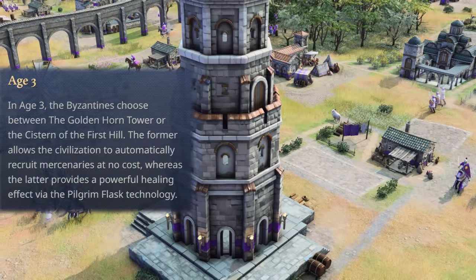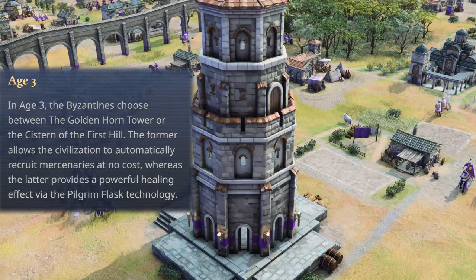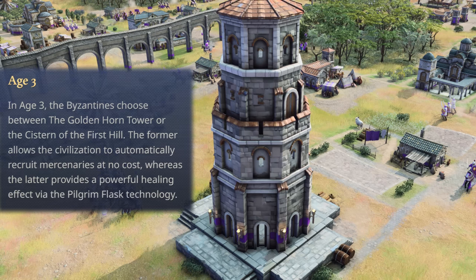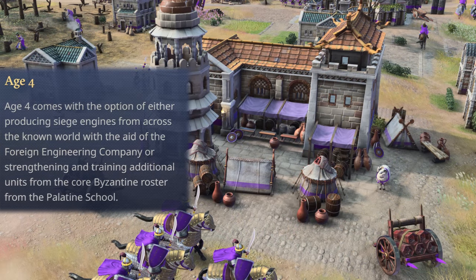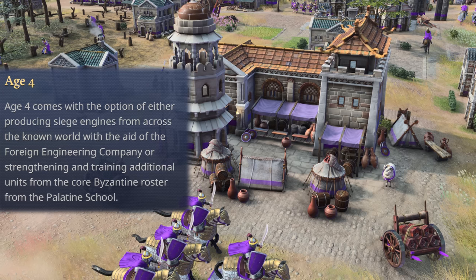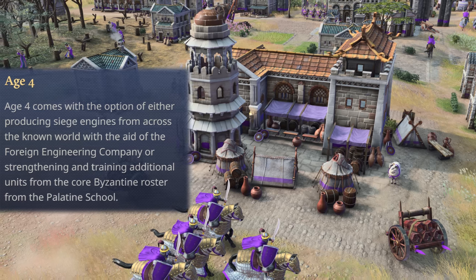In Age 3, the Byzantines choose between the Golden Horned Tower or the Cistern of the First Hill. The former allows the Byzantines to automatically recruit mercenaries at no cost, whereas the latter provides a powerful healing effect via the Pilgrim Flask technology — something akin to what the French Knights have, though not exactly the same. In Age 4, you choose between the Foreign Engineering Company, which produces siege engines from across the known world, or the Palatine School, which strengthens and trains additional units from the core Byzantine roster. Once again, this echoes doubling down on mercenary recruiting or bolstering your own Byzantine units.